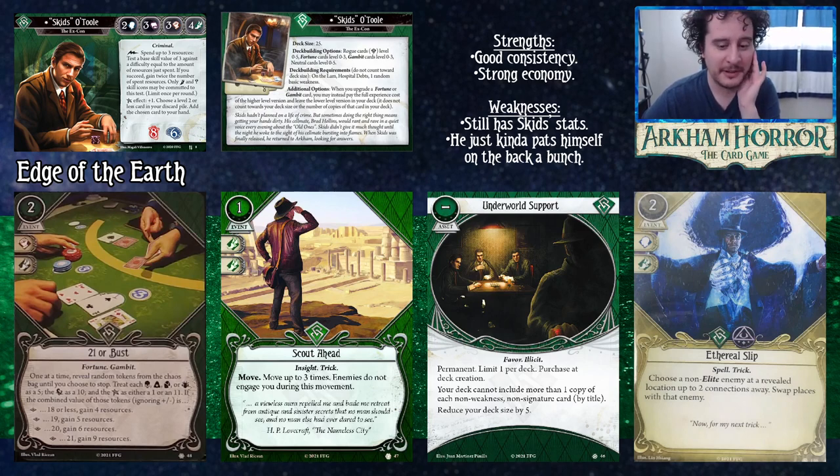Underworld Support is a permanent — limit one per deck, purchased only at deck creation. Your deck can't include more than one copy of each non-weakness non-sticker card by title, and your deck size is reduced by five. This is exceptionally neat in Skids because it lowers his deck size by 20 percent from 25 down to 20, making it very likely you'll draw into powerful Exceptional cards. And if you go into multiples of Fortunes or Gambits through his additional options, those don't conflict with Underworld Support.